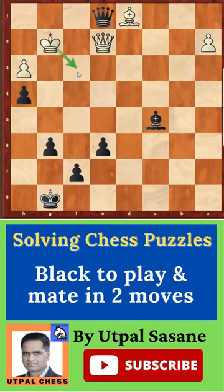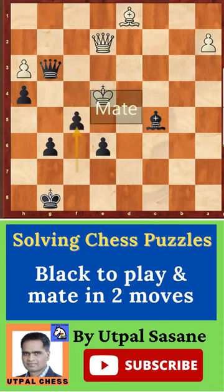It's very important you don't allow him to go on this side. If you give this check first, it will add one extra move unnecessarily. Like Qg1 check, Kf3, and then Qg3 check, Ke4, and finally F5 checkmate.